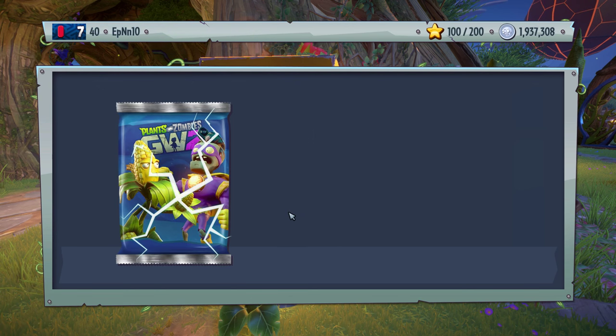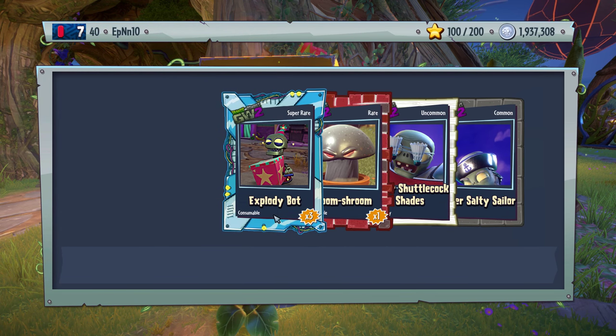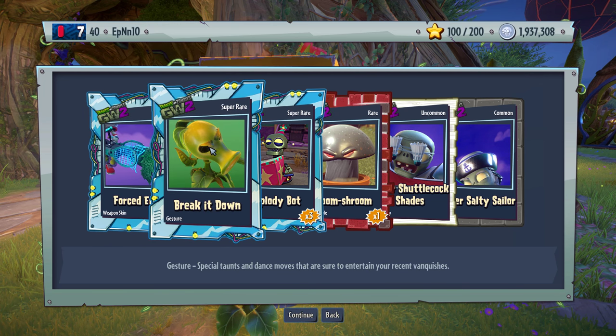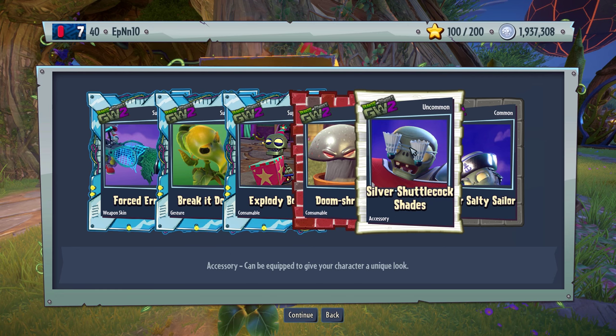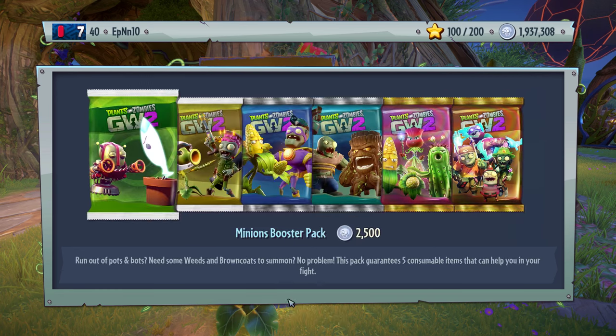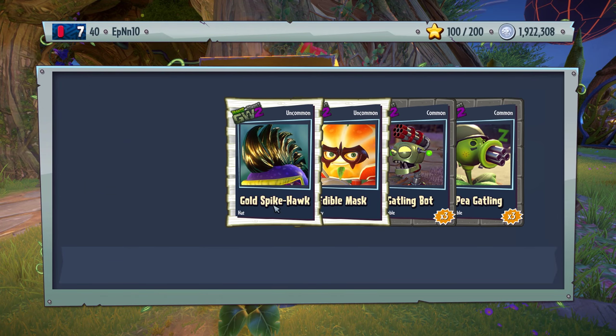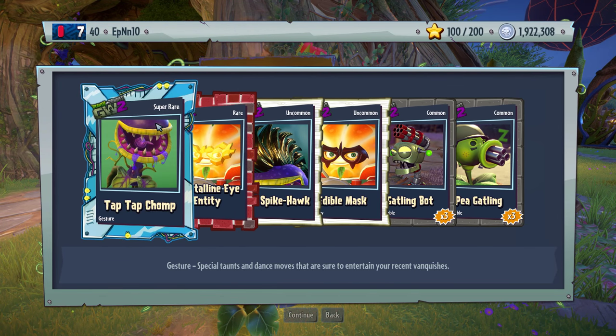Let's keep going. This is going to take a pretty long time, as you can see. Forced error. Break it down — nice. New gestures. That's all we want, really. You want nice customizations and new gestures and maybe a legendary piece or two — it's not too much to ask for, right Popcat? Tap, tap, chomp.